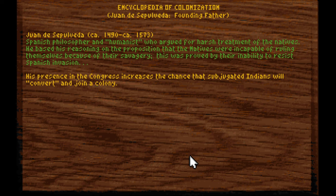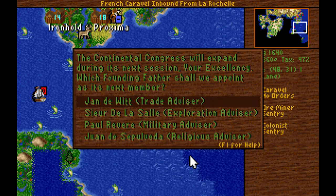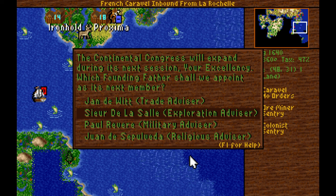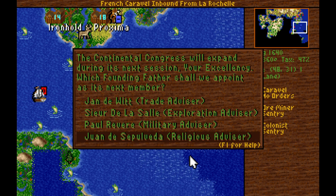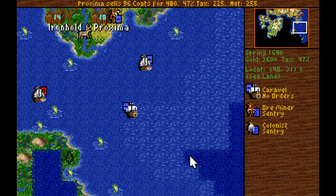Paul Revere makes it so that if a colony is attacked and it has no defenses but has muskets on hand, a colonist will take up arms to defend the colony — that's reasonable. Juan de Sepulveda increases the chance that subjugated Indians will convert. None of these are particularly good for our particular situation. It's theoretically possible that we might establish missions eventually and get converts, but I don't see it as very likely. Let's just go with Juan de Sepulveda, at least temporarily.